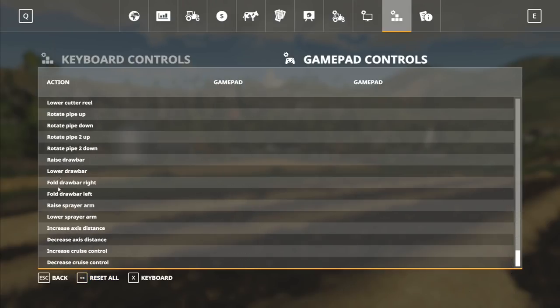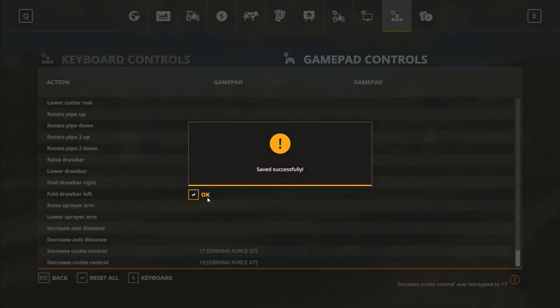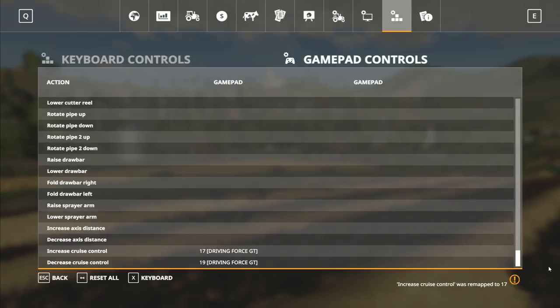If you find when you're playing that you do want to use something — like say cruise control increase or decrease — I do sometimes use that. I can set it up right now: Driving Force GT up on the d-pad for increase, and down on the d-pad for decrease. Job done, those two are now mapped. Save controls — saved successfully. I've now got those bits added in.